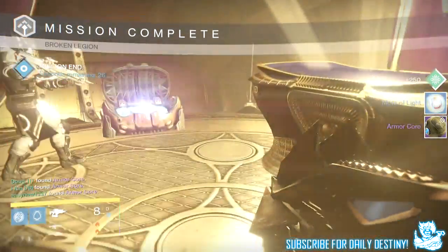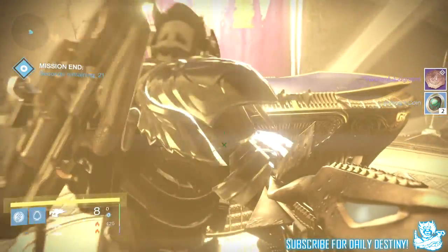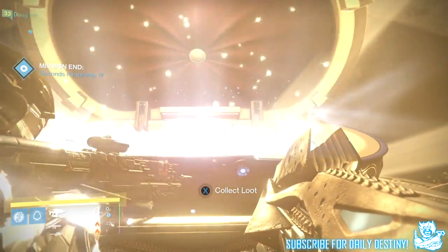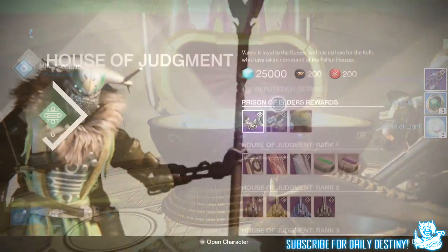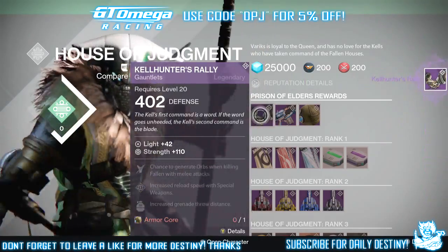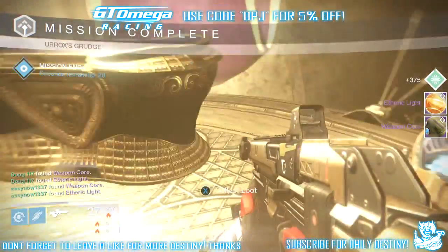Starting with the level 32 Prison of Elders, I got an armor core, four motes of light, five strange coins, a token of judgment, and the Hygeia Noble Seat queen scout rifle. With the armor core I bought the Cow Hunters Rally Gauntlets from Variks the Loyal on the Reef, helping me level up my Hunter further.